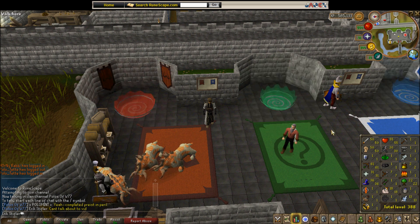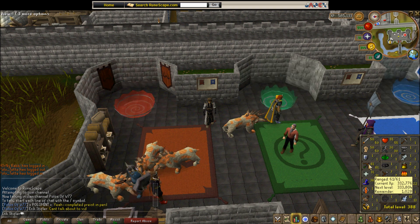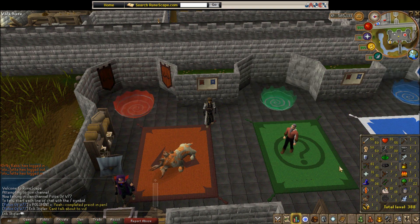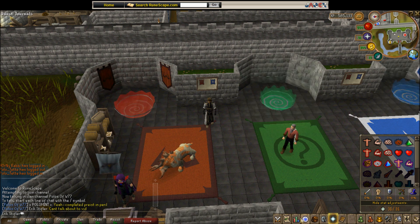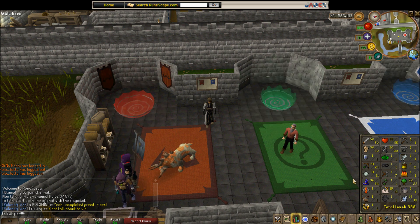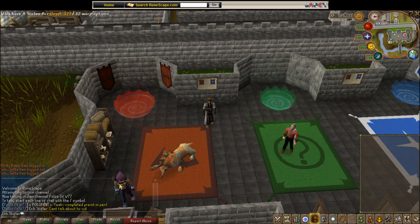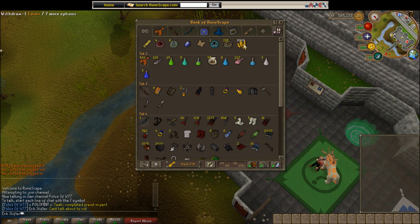First let's go over the skills. I have 50 attack and 50 strength because I G Maul. I literally just got the attack so I don't have a clue how to use the G Maul, so we'll see how it goes in the live PK commentary. I have 61 range, almost 62. I usually use a dark bow to PK — dragon darts, dragon bolts, rune crossbow, and a dark bow with dragon arrows. I have 31 prayer so I can use ultimate strength when G Mauling, 36 magic because I'm going to get 60, and 55 constitution.